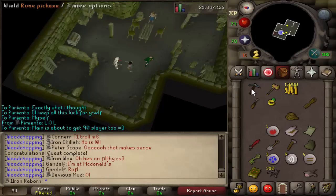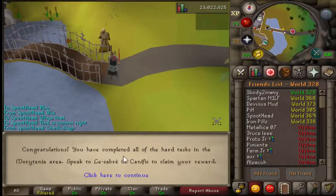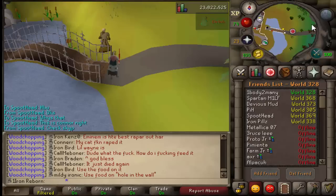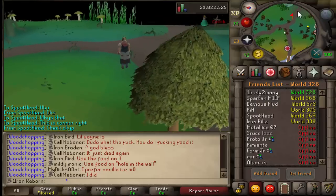Let's go and do these Diaries. All the Easy Diaries are done — let's begin the Medium. After a long wait, the Hard Diaries are done. We also finished the Mediums during the Temple Trekking minigame. Wasn't a big deal, but yeah.